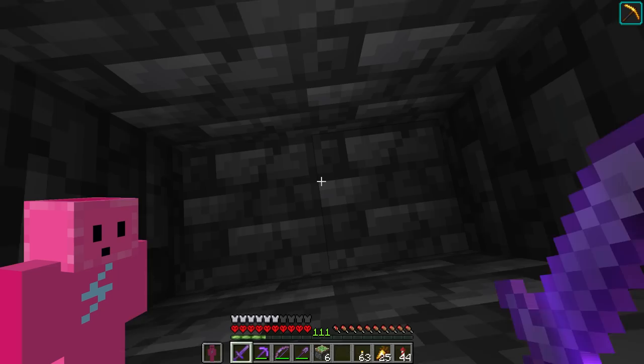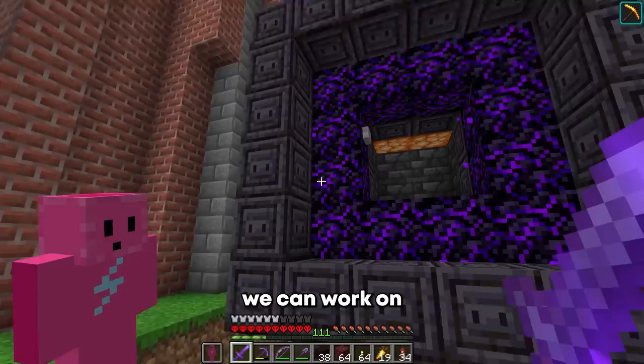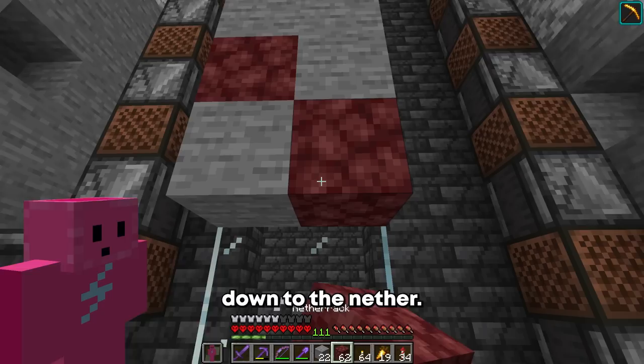I don't think the door is supposed to close — I think it's supposed to open. I'll need to fix that. Since we have a working elevator, we can work on decorating it. It looks really ugly from up top, but it looks even uglier down below, so let's sort this thing out. Now I want to make it seem as if you're going down to the nether.